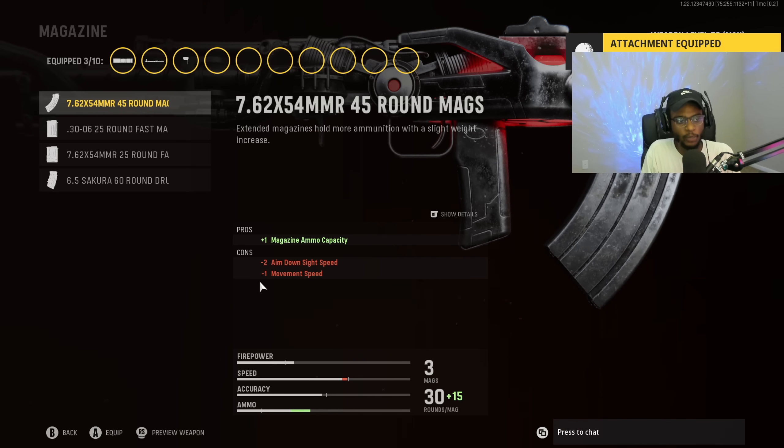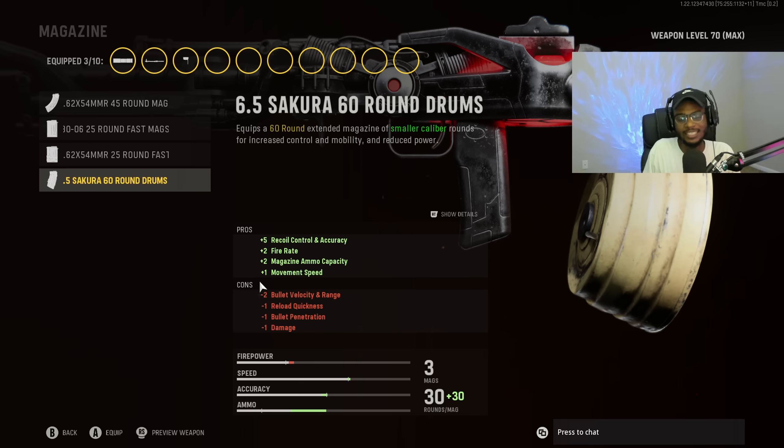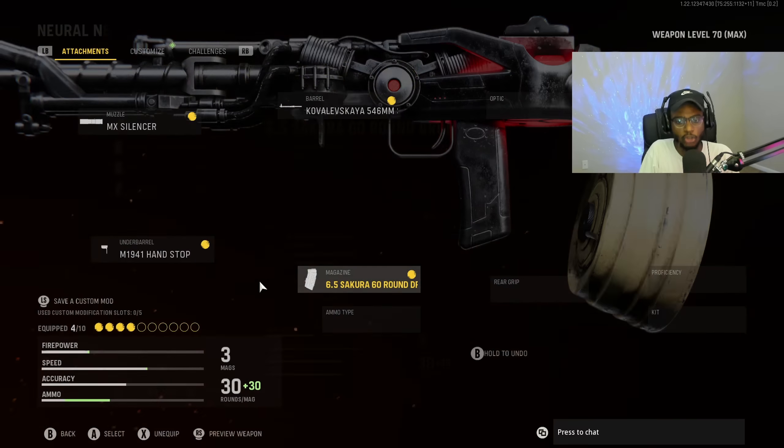For the magazine, we are going to put on the 60-round drum. Believe it or not, we are not going to run a damage magazine on the Nikita. The Nikita is going to be benefiting from its incredibly easy-to-control recoil — honestly, there's really no recoil with this class setup — and we're going to bump up that fire rate, which is going to give us a fast time to kill. That's why the 60-round drum is going to be the best option.